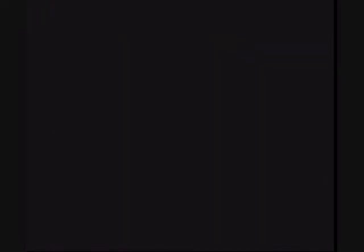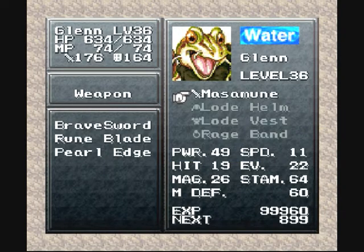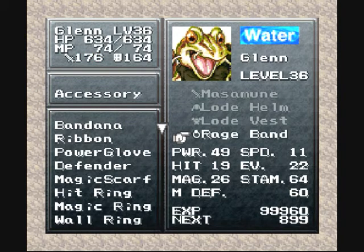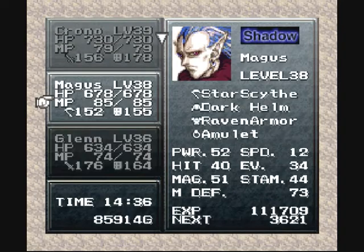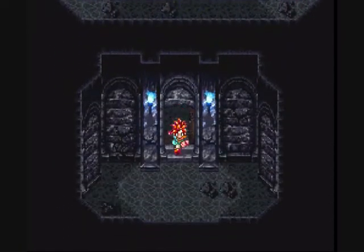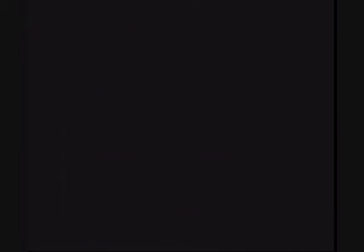Here we are with the Powered Up Masamune. Let's take a look at Glenn's stats. He had the Bravesword before, and the Masamune is way better now — that's basically the best weapon for him in the game. So let's give him the Hero Medal.